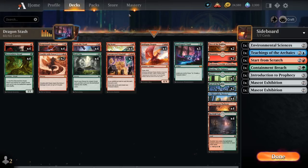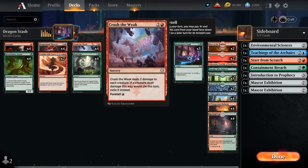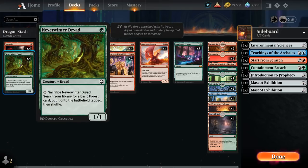Before you know it we're at 20 counters and can one-hit KO the opponent. Looking at the rest of the deck, we built this as a more controlling build — some early removal with Strangle, and an early sweeper in Crush the Weak, which can also exile creatures. We can foretell it on turn two so we don't waste mana, and sacrificing a Neverwinter Dryad on turn two ramps us nicely.